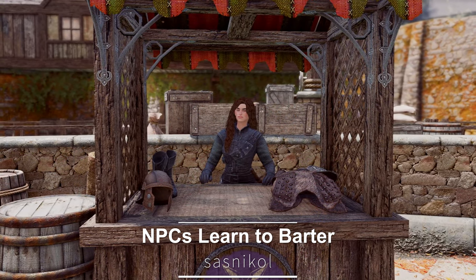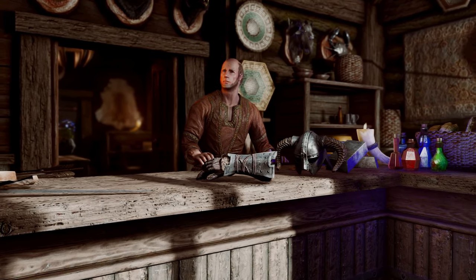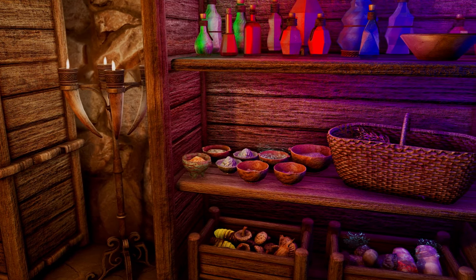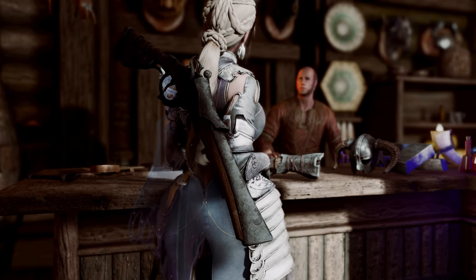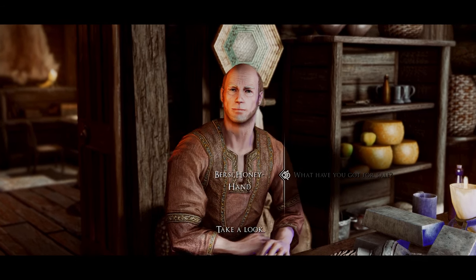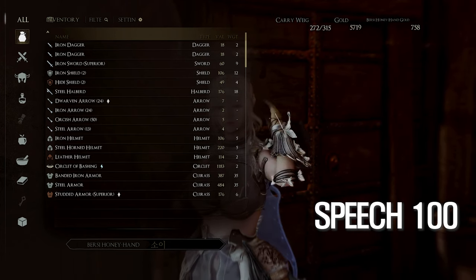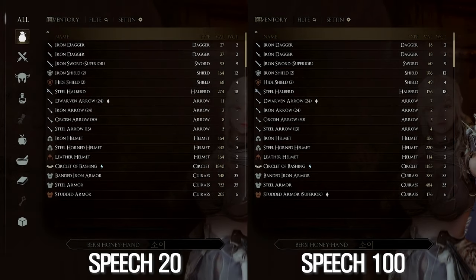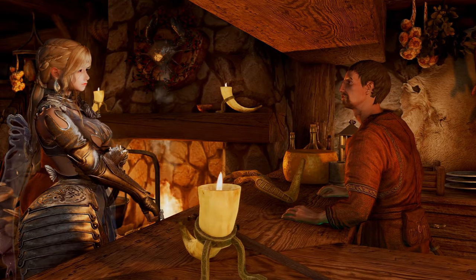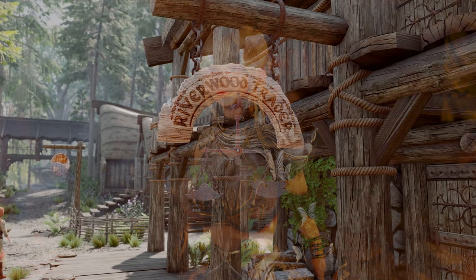This mod introduces a novel approach to Skyrim's trading system, where the bartering prices are determined by comparing the speech skill of NPCs with that of the player. It ensures that each transaction feels unique, making negotiations with NPCs a more realistic and challenging experience. If the player's speech skill is lower than the NPC's, the NPC will offer less favorable prices. Conversely, if the player's speech skill is higher, they can secure better deals and may even turn a profit, adding greater depth and authenticity to Skyrim's trading mechanics.